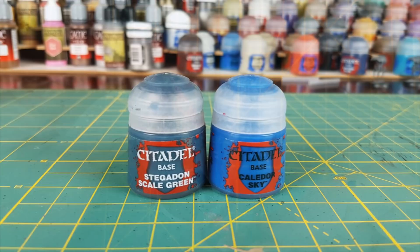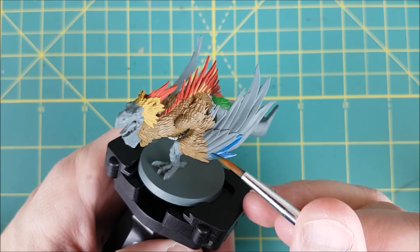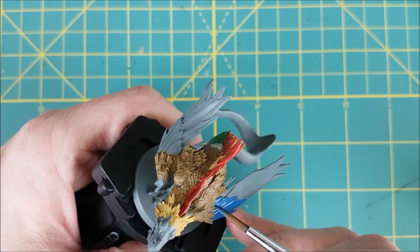The last feathers to be painted are on the wings. I'm going to use two colors for these. The first row is being painted with Caledor Sky and the second row is being painted with Stegadon Scale Green.